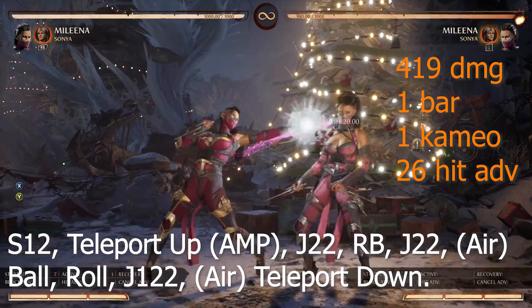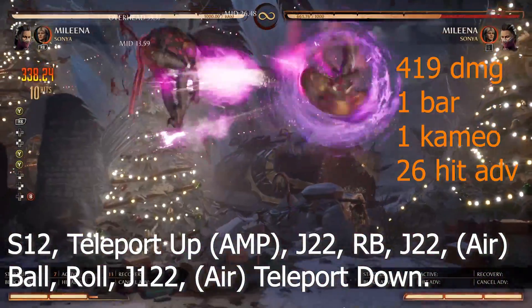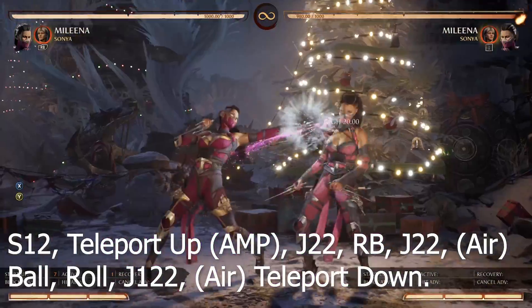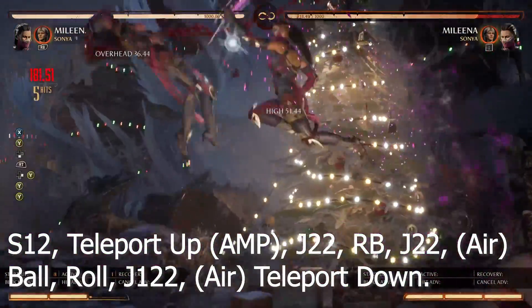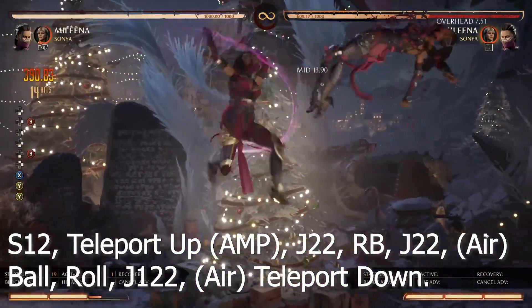Second combo with 10-1-2 starters: 419 damage, 1 bar, 1 cameo, 26 hit advantage. Route: 10-1-2, teleport up, jump 2-2, cameo, jump 2-2, airball, roll, jump 1-2-2, air teleport down.